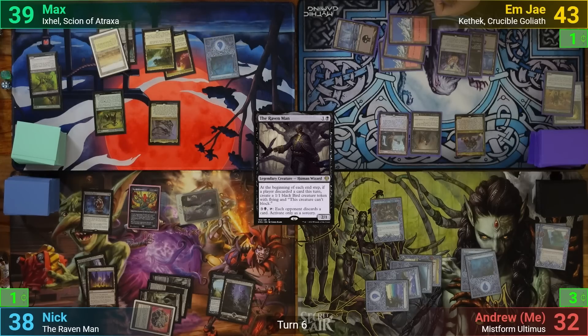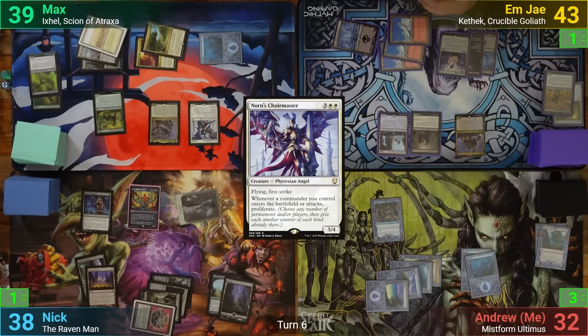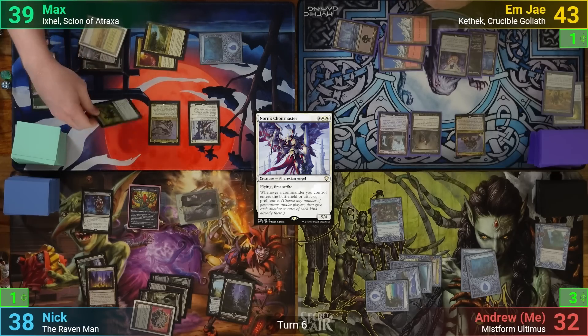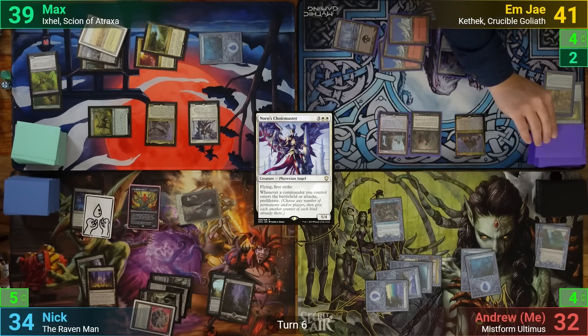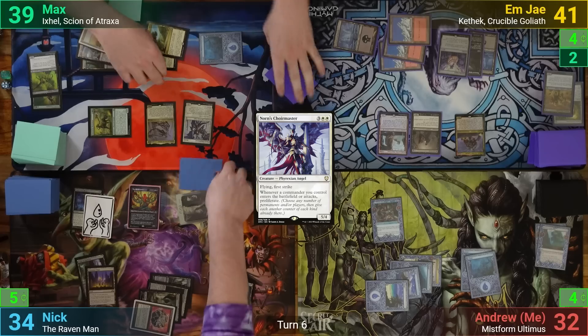Max plays my stolen Island as his land for turn — kind of rude — and brings out a Norn's Choir Master, paying the one for the study, which is even ruder. He moves to combat, swinging the Brutalizer at Nick and Ixil at MJ. With Ixil attacking, the Choir Master gets to proliferate all of Max's opponents' infect counters. Both MJ and Nick then take the hits, gaining even more poison counters. Max then passes, and during his endstep, each of his opponents exile their top cards.